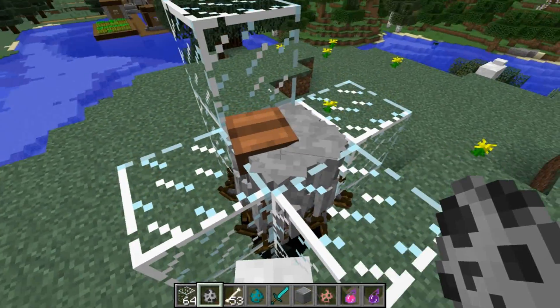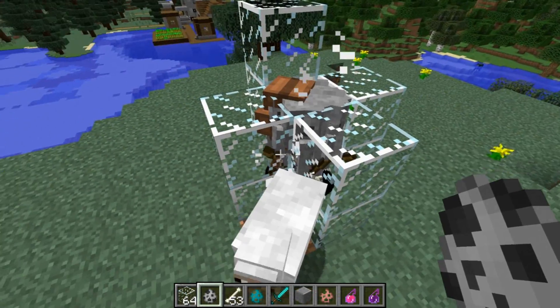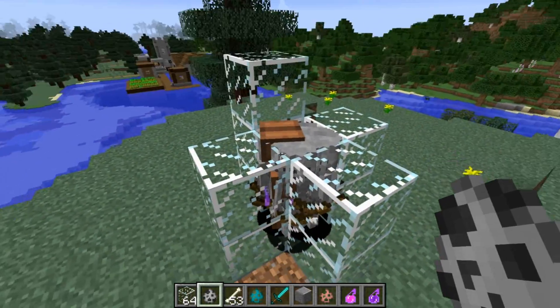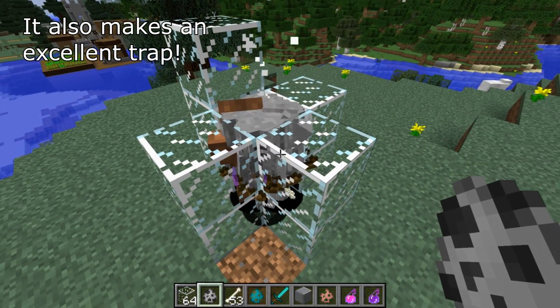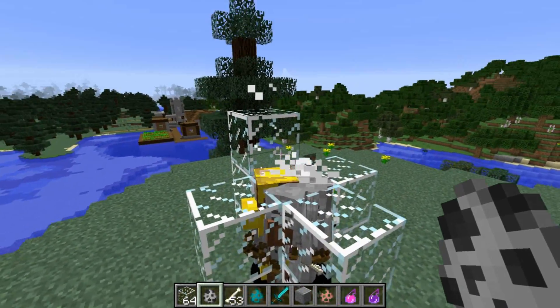Once one of them dies, the others stay in there but they're all at very low health. If I add another one, you see as one drops in, another one dies. This has huge implications for AFKing on servers on a mob farm, because you'll no longer be able to get XP from hundreds of mobs — the cap is now at 25 mobs per 1x1 hole.